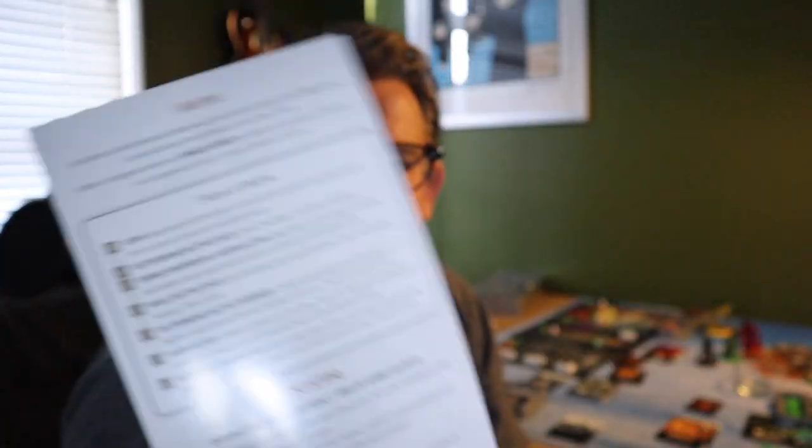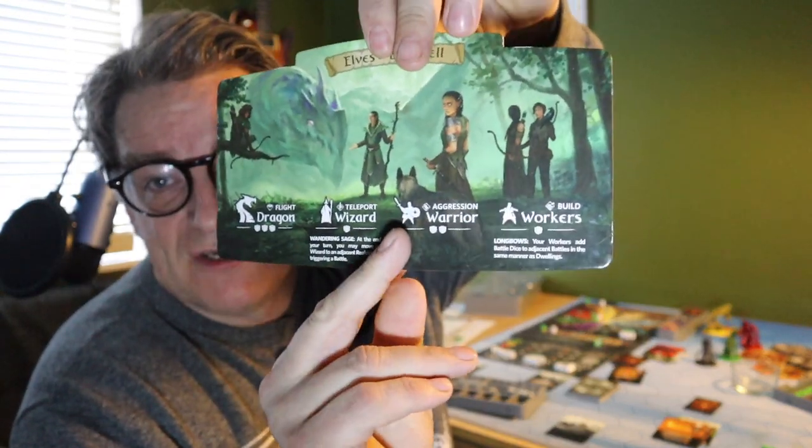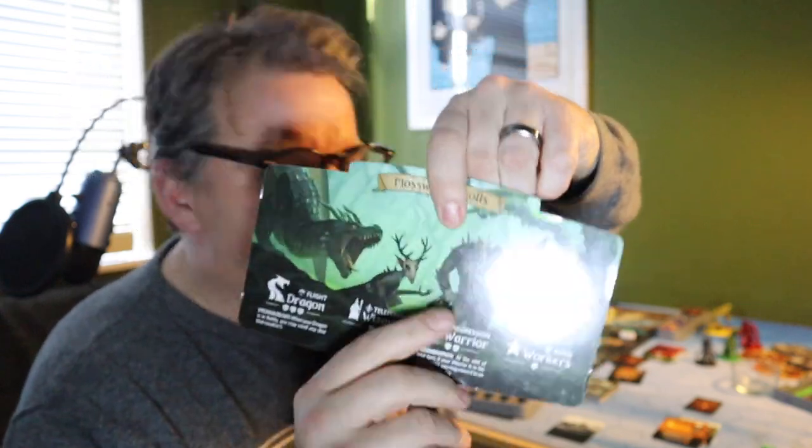The player aids are pretty good — they give a base overview of what you can do, how battle works, and end-game scoring. But a major omission is how your dragon, wizard, and warrior work. Their specific rules are on page nine of the rulebook: the dragon can be placed up to two realms away from one of your units; the wizard can be placed in any unoccupied realm in Eldervale; and the warrior, if you have no other units in Eldervale, may be placed directly in any occupied realm for the first placement. That would have been nice to see on the player aid, especially combined with all the asymmetric faction abilities.